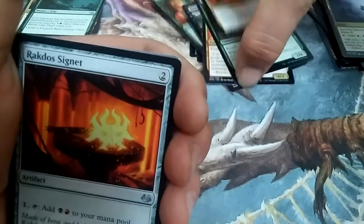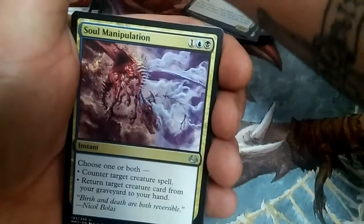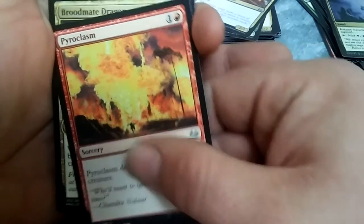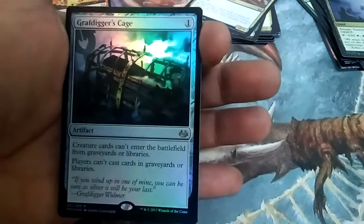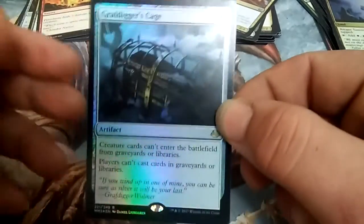Last pack — making this video short, just want to get it out there. Cards are everywhere. We got a Rakdos Signet, Soul Manipulation, Pyroclasm — come on, let's end strong. These packs are rough... Roommate Dragon. Alright, we got two foil rares out of these three packs — Gravedigger's Cage foil. Not too shabby.